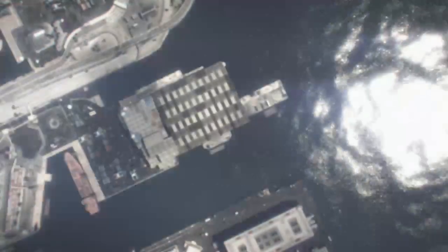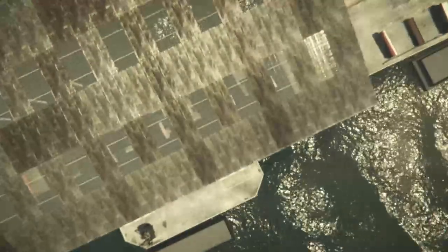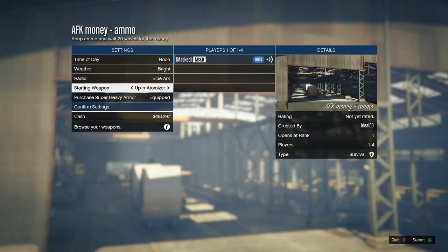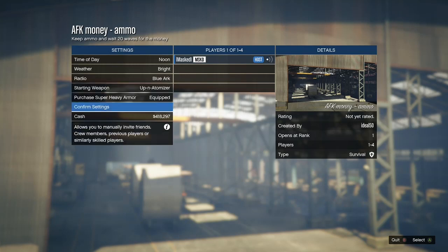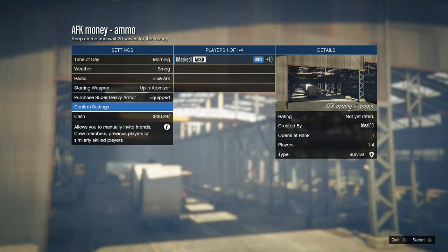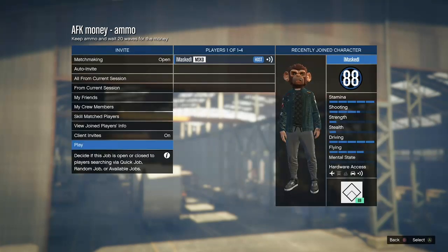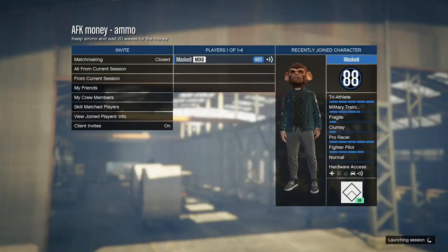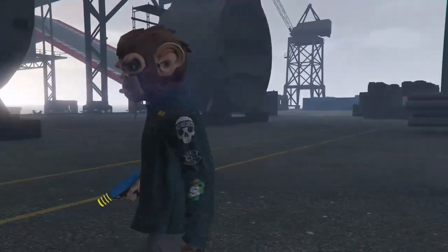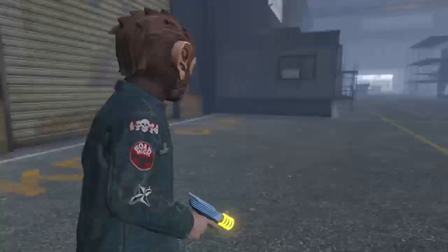I'm going to go ahead and start this AFK money and ammo survival — you can pick up all the ammo and gear you want. We're already at the location since I just finished it. You guys can change any of the settings, invite people if you want, but I suggest doing it solo because it's faster and easier. This is a longer survival, which is why it pays 58,000 RP, but it's definitely worth it.